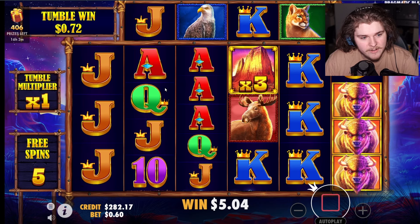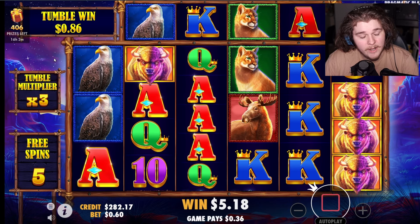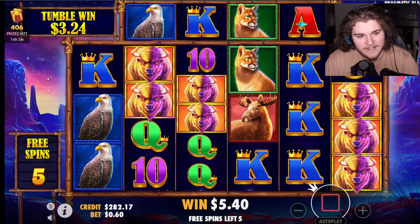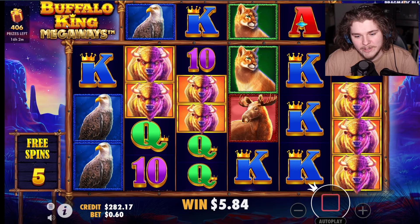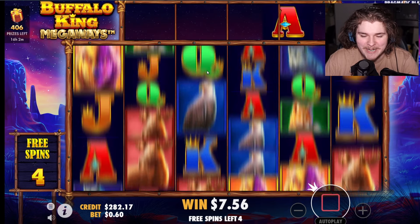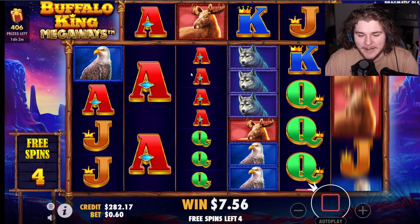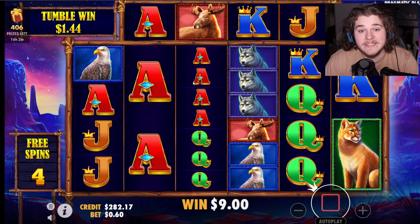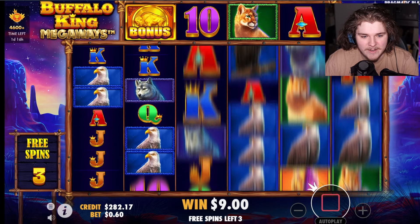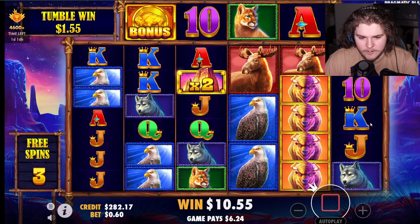We got a little something here. We have a 3x over here, and if another multiplier drops, that multiplier would multiply this multiplier, and at the end the total multiplier multiplies that — lots of multipliers. Hopefully I got the point across. There's a reason why I didn't try to become a teacher — I'm terrible at explaining things.